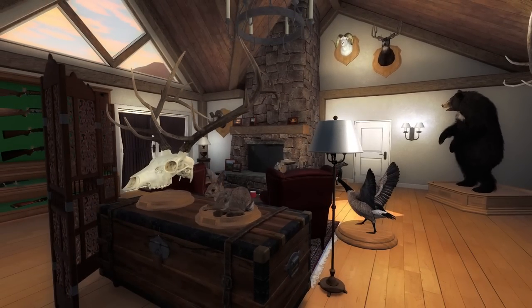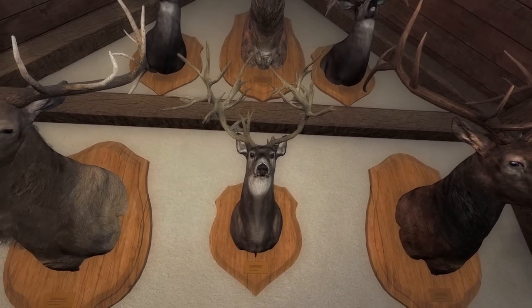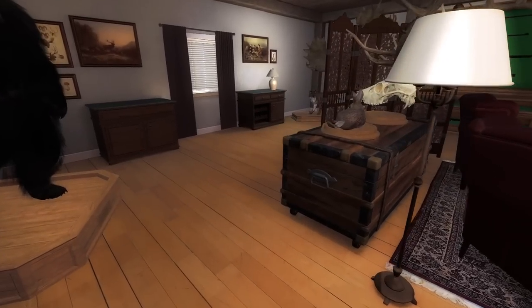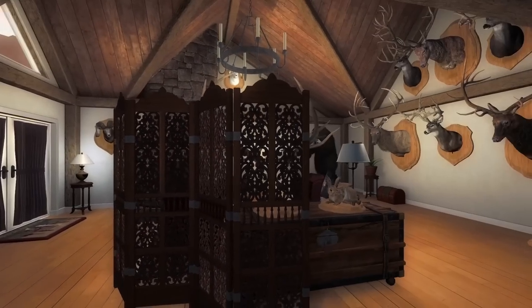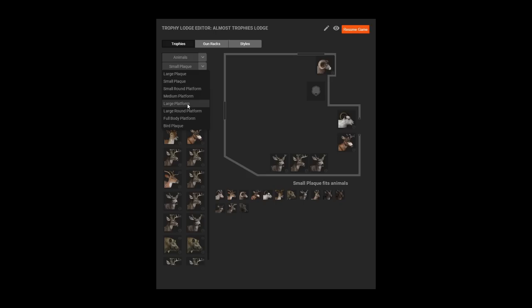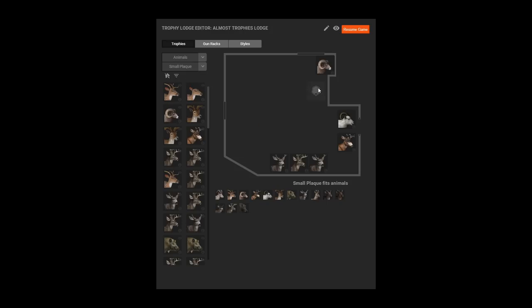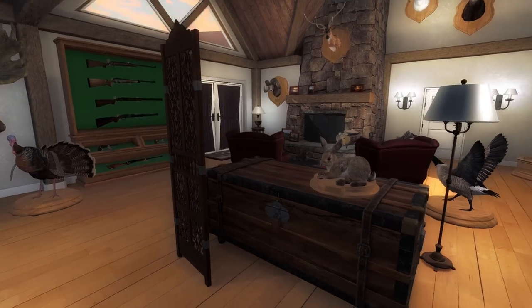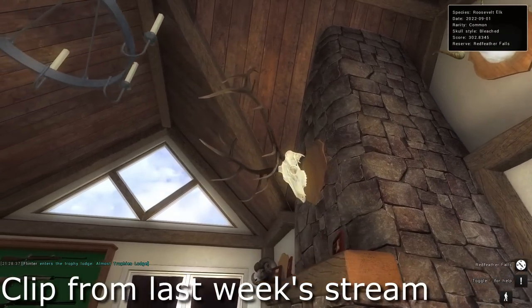Hopefully down the road we'll see skull mounts added for blacktail, mule deer, and whitetail. The idea of doing a euro mount on a big whitetail and having those placed on the little spots in the lodge — I think that adds so much more potential for these lodges. We can actually move things around now in single player. I think it's the small plaques where the skull mounts go. I can't move our elk skull mount at all, but I know we put it up during the stream when we shot it initially, so skull mounts can go on the smaller plaques. Maybe there's something going on with them.